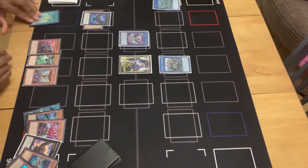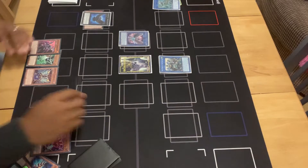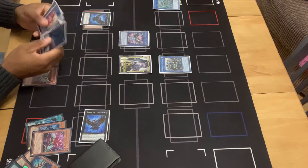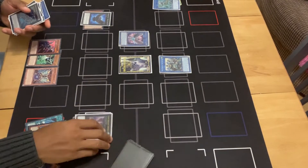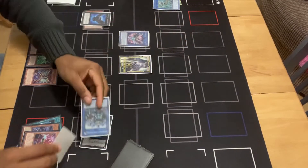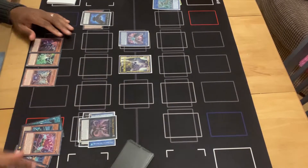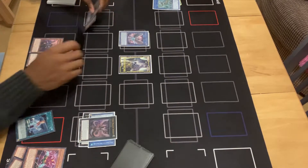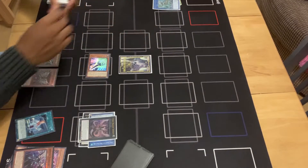We activate Soul Shave Force, paying half our Life Points, targeting Force Strix in the graveyard to Special Summon it, then go into Cyber Dragon Infinity. We activate Infinity's effect to swallow up the Double Dragon Lords, so there are no monsters on the opponent's field anymore. Then we use Time Thief Bezelship in the graveyard to detach a material from White Streaks to Special Summon itself.